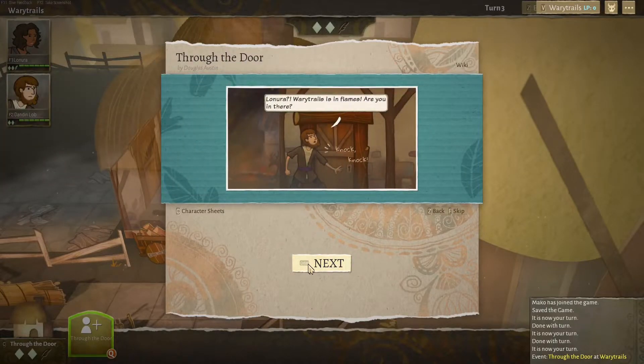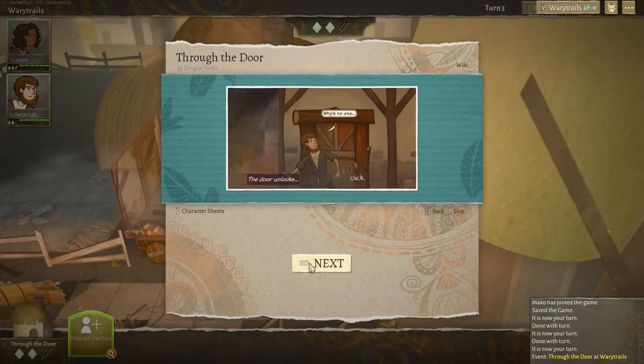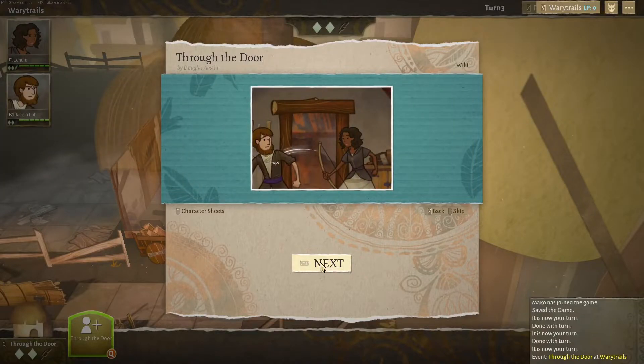'Lenora! Wary Trails is in flames — are you in there? Lenora!' The door is unlocked. Lenora shoves it open: 'Hey, did you not smell though? I smell you. Get in here, you lout.' I'm going to try to make voices for them, though that may or may not work out well — we'll give it our best.